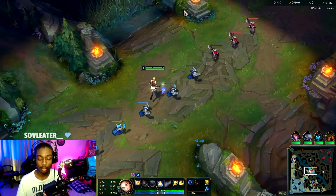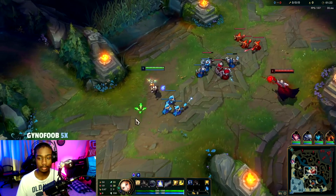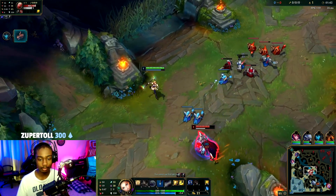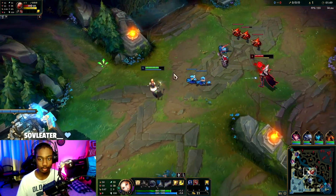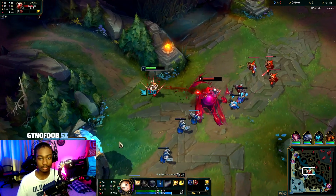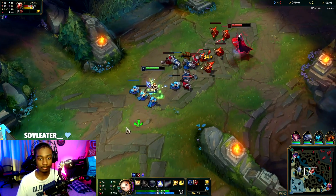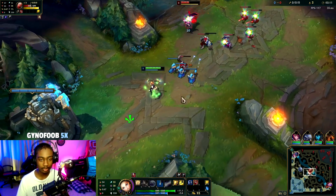We're in the laning phase where we got countered and we're playing versus Vladimir, which kind of sucks because he just out-sustains my poke and at the same time can tower dive me because I'm very immobile. Let's just poke a little bit — we took the Doran's Ring so we want to use my minions for the advantage there to win trades, but again he out-sustains.